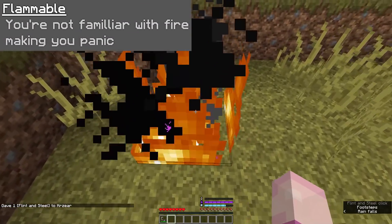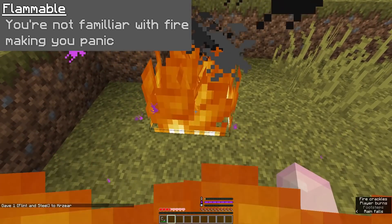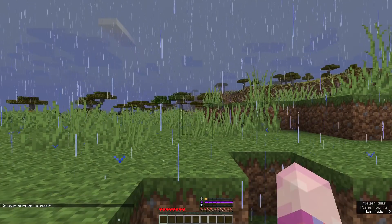Moving to your next ability, you've got Flammable. You're not familiar with fire, therefore making you panic about it whenever you're on fire. This just means you take more damage when on fire.